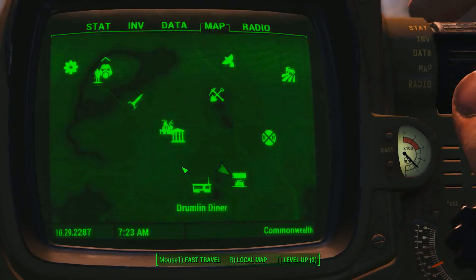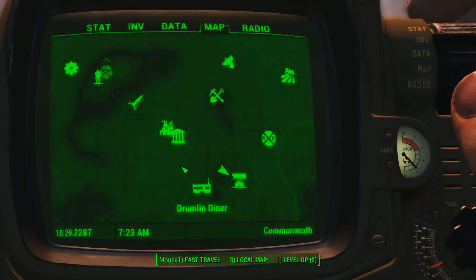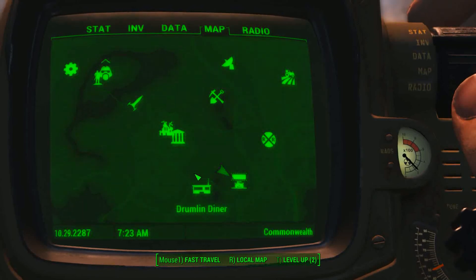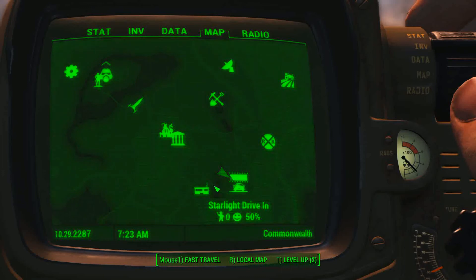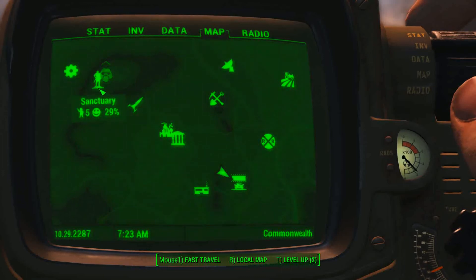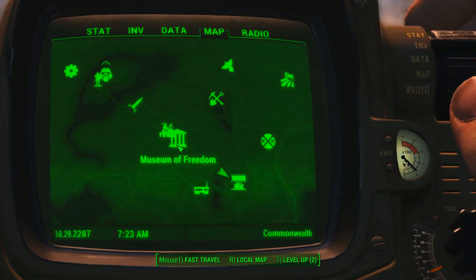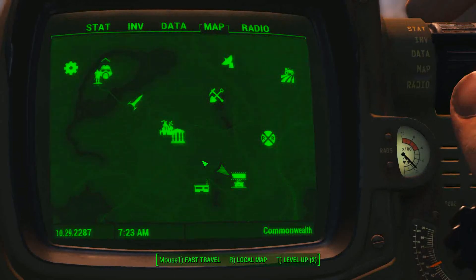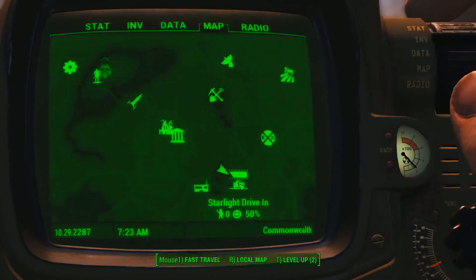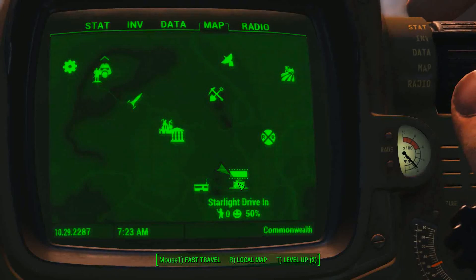If you guys need a fusion core early in the game, you just need to find the Starlight Drive-In. We have Sanctuary here, we have the Museum of Freedom here, and southeast from the Museum of Freedom is a short walk to the Starlight Drive-In.